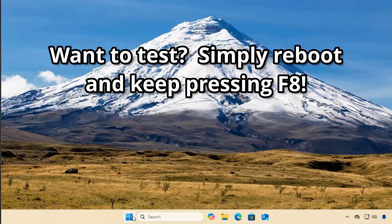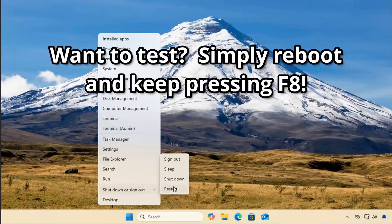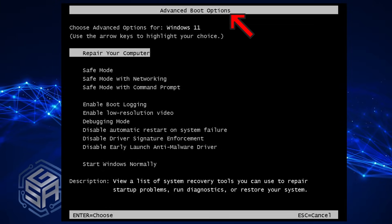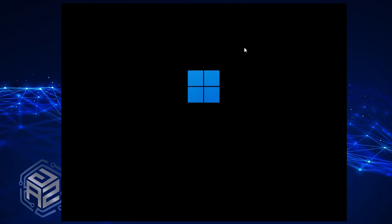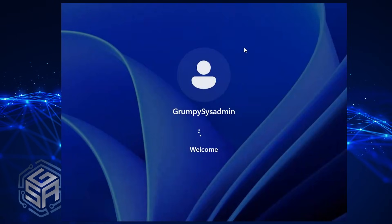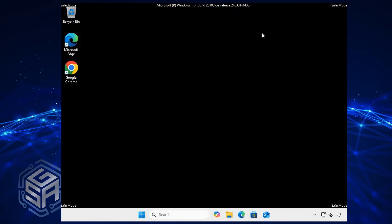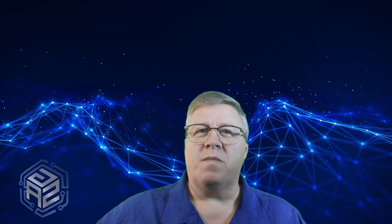Want to make sure it worked? Here's how you test it. Restart your PC. Start tapping F8 right away before Windows loads, and you should see the Advanced Boot Options screen, just like it's 2009 again. Feels pretty good, doesn't it? Now, if you're wondering why Microsoft removed this in the first place, you're not alone. But at least now you've got a working fix. And when your system goes sideways — and it will — you'll be ready.